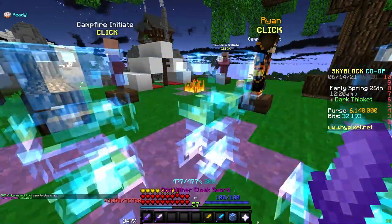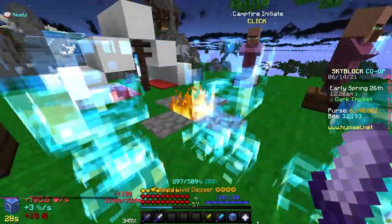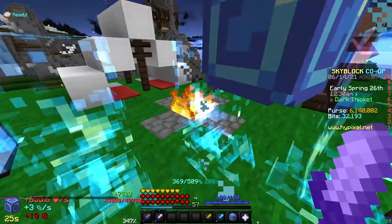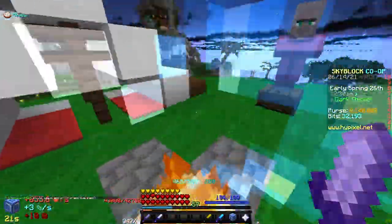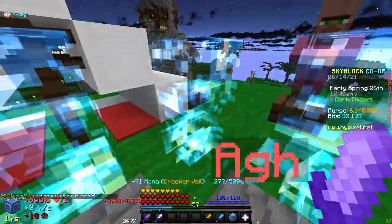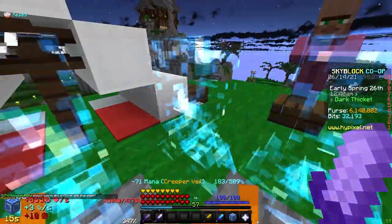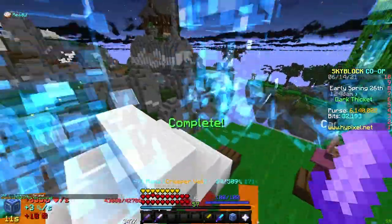Next, just turn on your ability, place your Mana Flux if you need to, and hold the sword that gives you the extra crit damage for the extra HP. And you can just lock in there. All right, that was it. See ya.